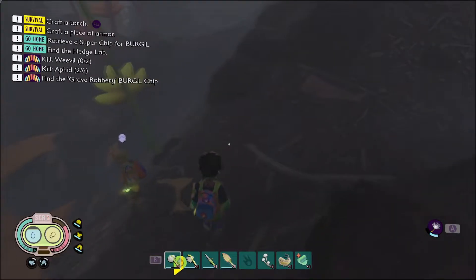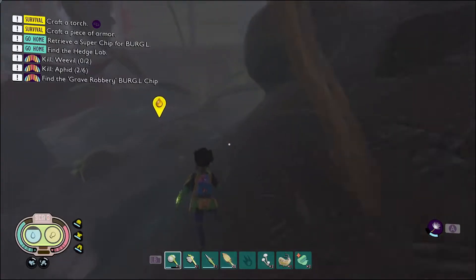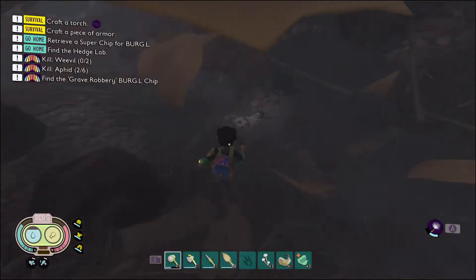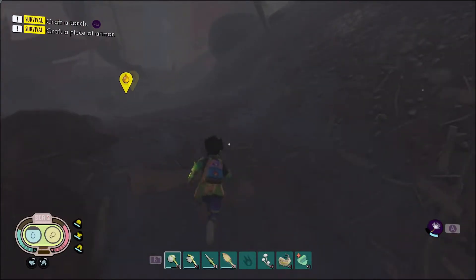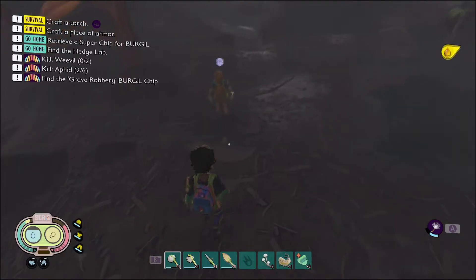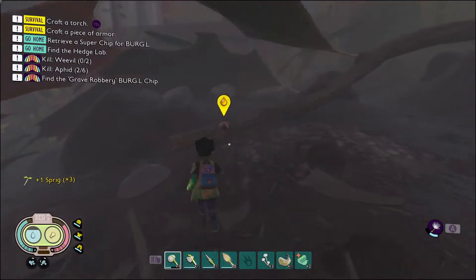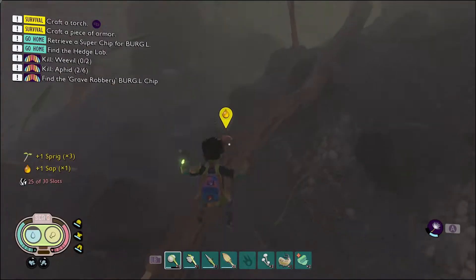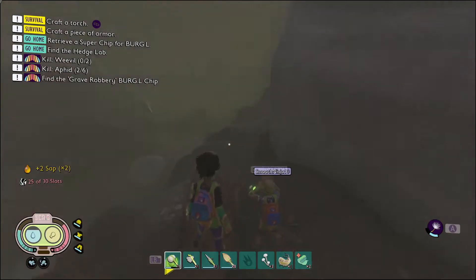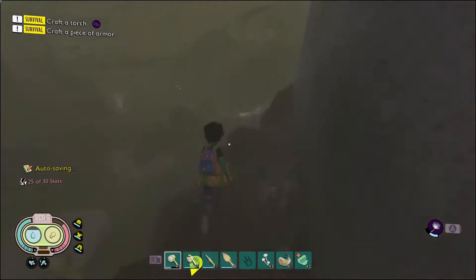I'm going to drop you something — a fiber bandage, heal up! It rolled downhill but there it is, grab it and heal up. We have to get in and out of here — this is the haze area and it's going to hurt a little bit. You might not have enough life, but there's just a dead bombardier beetle right there.